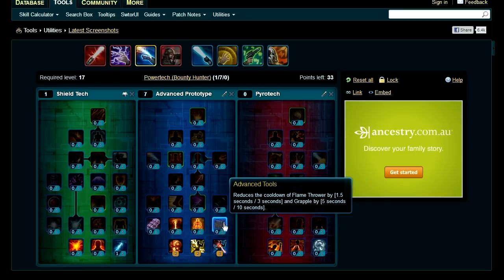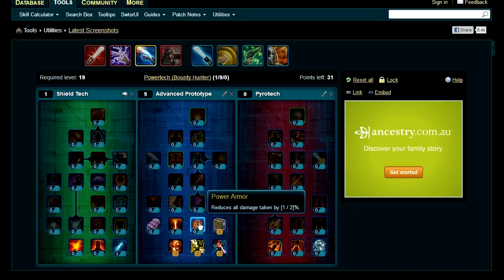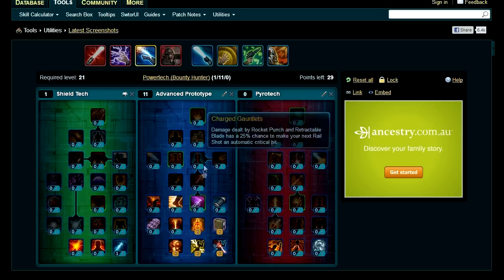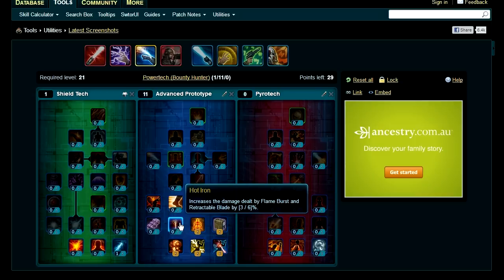On the next tier, Advanced Tools reduces the cooldown of Flamethrower and Grapple — Flamethrower being the main one for fire damage, so being able to cast it more often is always good. Power Armor reduces all damage taken by 2%, really just to unlock higher talents but good mitigation to have. Hot Iron — get both points, which increases the damage dealt by Flame Burst and Retractable Blade.